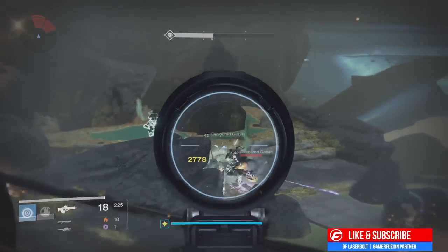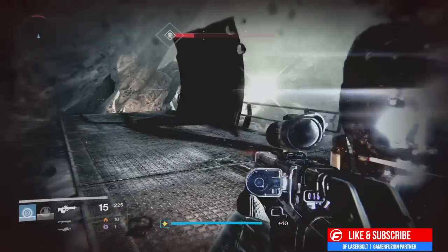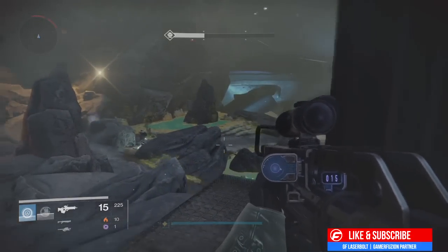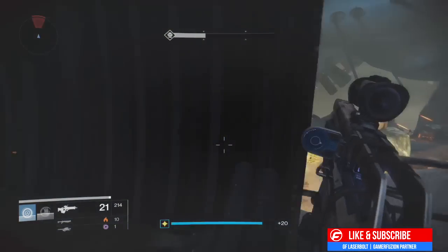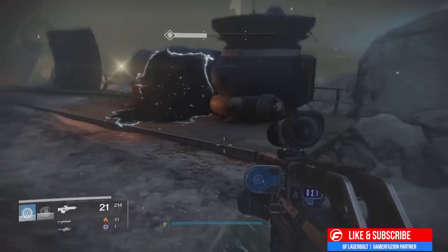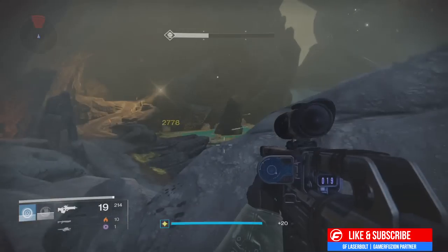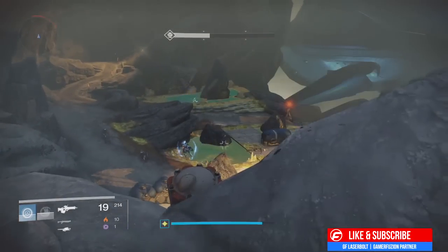Like I said in my previous video when I was soloing the Nightfall, what you want to do is make sure the enemy kills the Minotaur off. Kill the first Scions that spawned at the top and then the four snipers. After you kill those, let the Taken fight with the Fallen. Eventually the Taken will automatically kill the Minotaur and they'll come and chase you. So all you've got to do is kill the Taken that shielded the Minotaur and once you do that they'll kill the Minotaur for you.